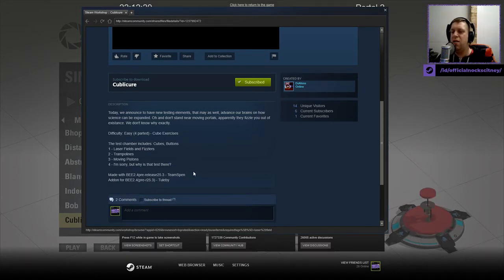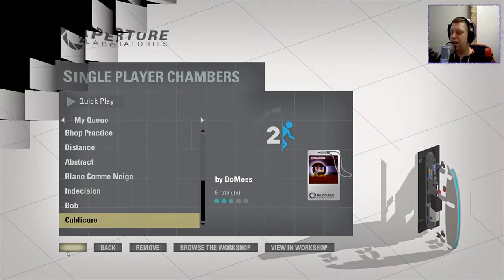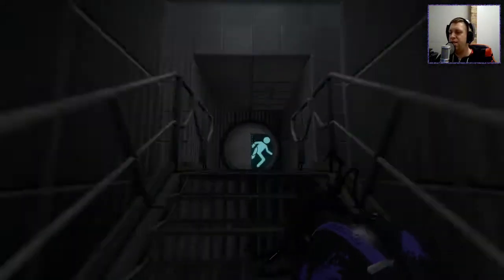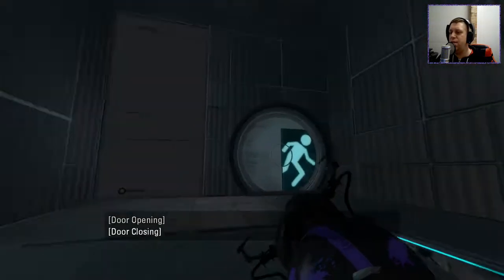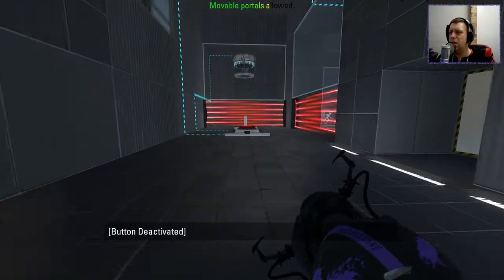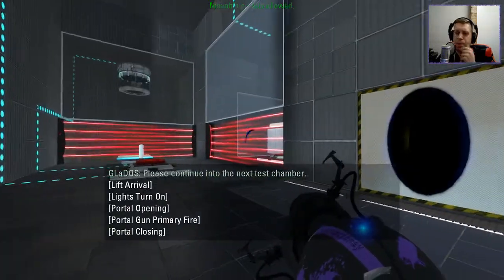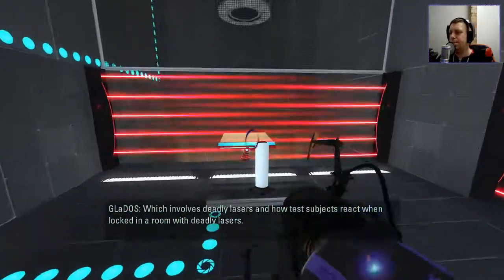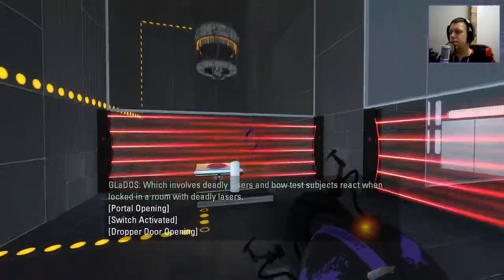We've got an add-on from Tulby — I'm guessing this is similar to the paint can trampoline kind of thing we've seen before. And Deathwish recently made map 4. Without further ado, let's jump into the chamber. Removeable portals are allowed. Please continue into the next test chamber, which involves deadly lasers and how test subjects react when locked in a room with deadly lasers.